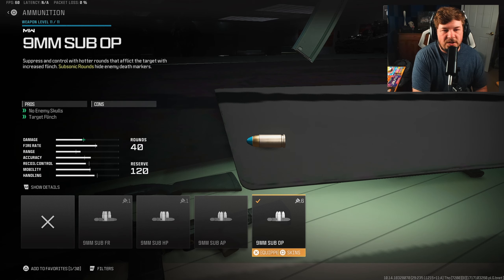For an ammunition type, I am going with the 9mm Sub Op, which is going to give you no enemy skulls along with target flinch to your enemies. Honestly, I chose this because there wasn't really anything else I wanted to run — I didn't want to run an optic, and all of the stocks are kind of bad on this weapon. This has no cons to running it, so there's really no harm.